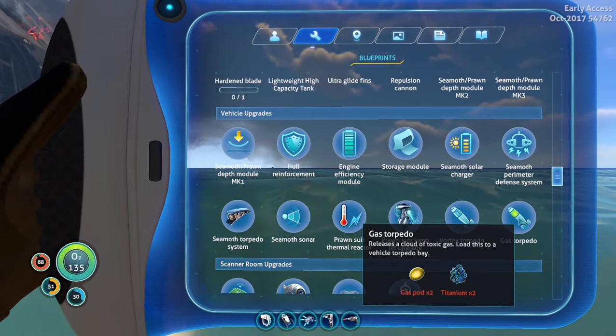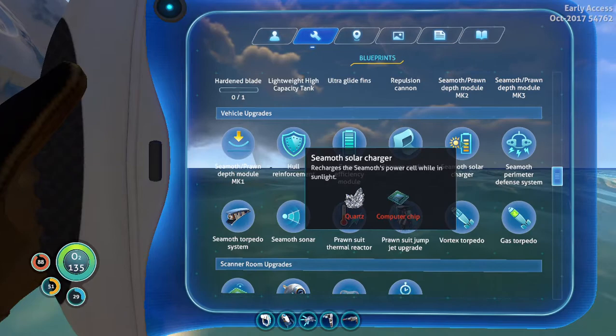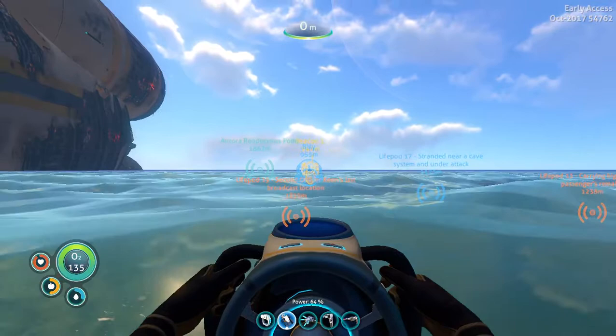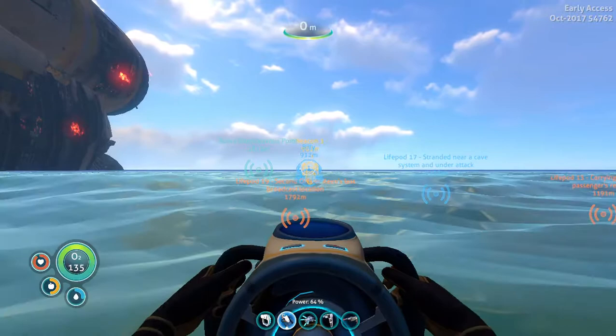I wonder how I get gas pods now. I feel like I'd get them from killing the gasopod, but I'm not sure if I can do that. You know what, might as well test this — see if I can kill them. They're the one thing I haven't tried to kill besides the stalker, the sand shark, and the reaper leviathan — mostly because those things I don't want to try killing. I did try killing the rabbit ray, which is the only thing I've really tried to kill.